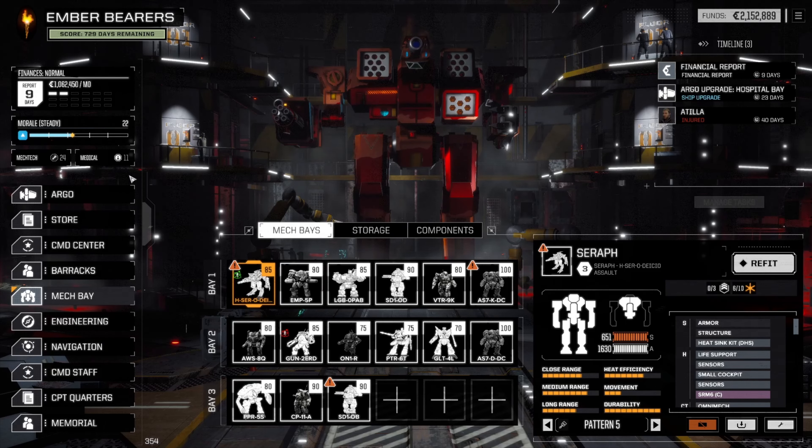Nine days until the financial report — I think we might leave it there for now. It's been a ride. We've fought through cities, leveled them. Fought through jungles, burned them — well, the enemy did. It came out sort of on top. Finally managed to actually put an extra upgrade on our Argo. It's really tough because the costs are just astronomical now — you've just got to be making those C-bills hand over fist to try and get those upgrades going. But we're still doing it, still fighting our way through. We're getting there.